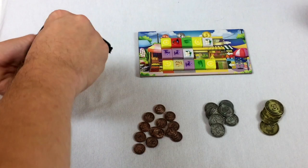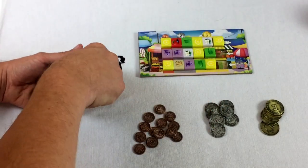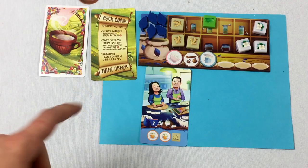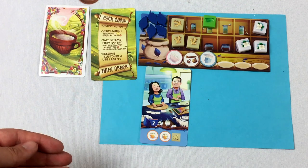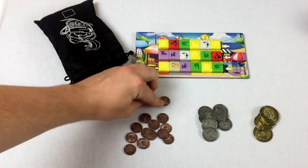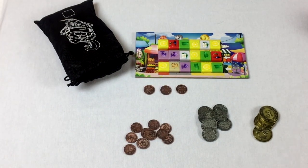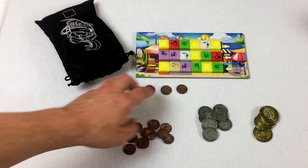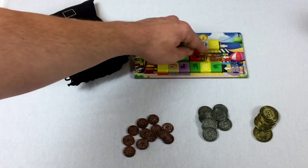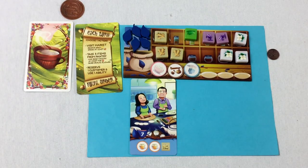Refilling the market — lots of lemon. For blue's turn, I know we can fulfill an order if we had money. I don't, so I need a market action to get money. I must buy at least one thing, so I'll spend two coins to take these and take one coin back.